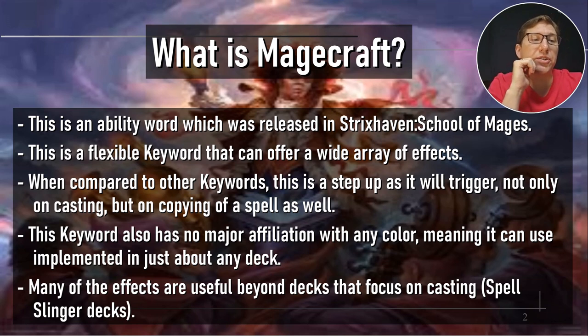Another thing to point out is that this keyword has no major affiliations with any color, meaning it can be used in pretty much any deck. When you talk about spells like instants and sorceries being used, you probably think of something like Izzet or Grixis — a spell slinger. You really do not need that with this, and this list shows that well.